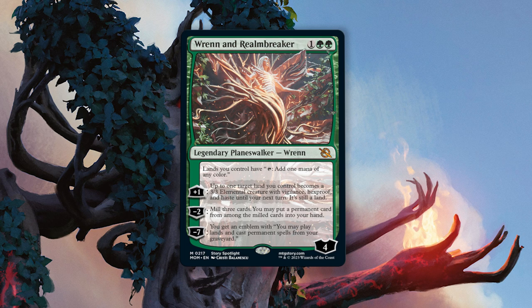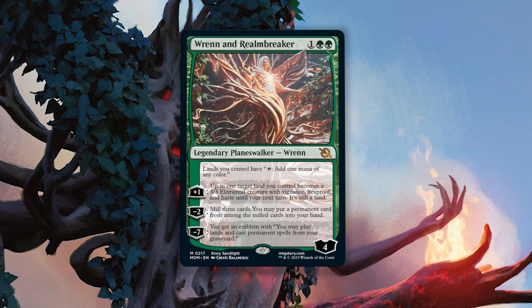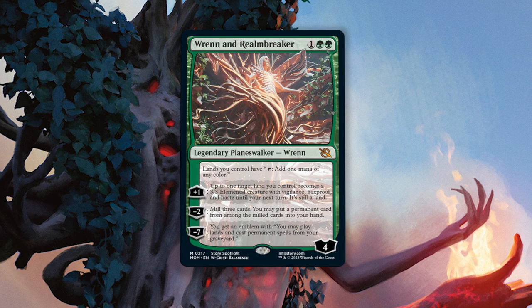And then if you just so happen to get Ren to seven — which isn't even that hard because the tree person can effectively start at five — the emblem you get makes your entire permanent base resilient to a degree that is laughable. This card is so pushed.